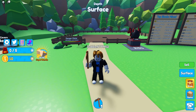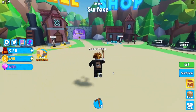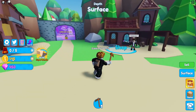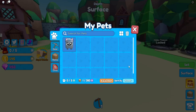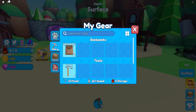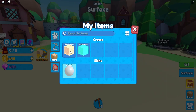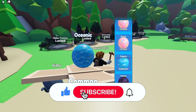I redeemed some codes and I got 45 coins, 450 gems, and of course a kitty — my new pet — and some crates. I'll open them right now. Don't forget to leave a like and subscribe to continue this series if you want.